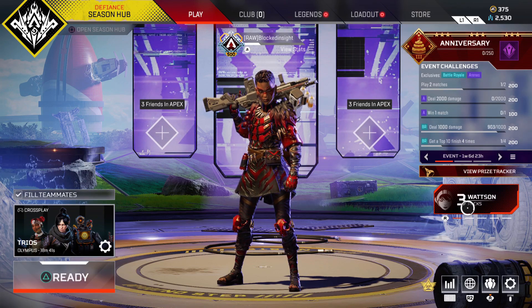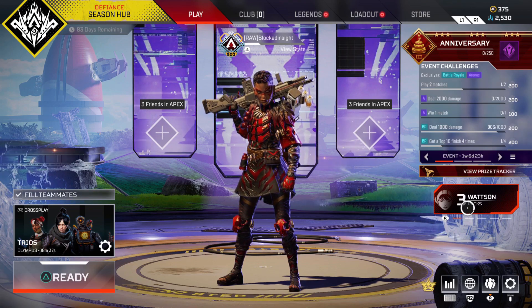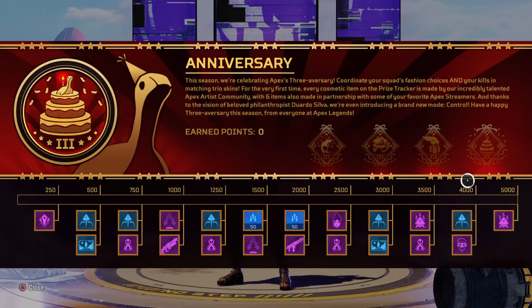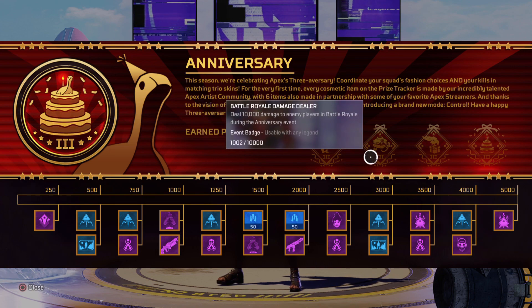At least that gives you another chance. We also get the prize tracker, which I'll be jumping into in a second. The challenges seem to be the same as they were in other prize trackers, so nothing really changed there. Jumping right into it, there are going to be some badges here. First one: capture 100 objectives in Control during the anniversary event. That shouldn't be too hard, might take a little time though.